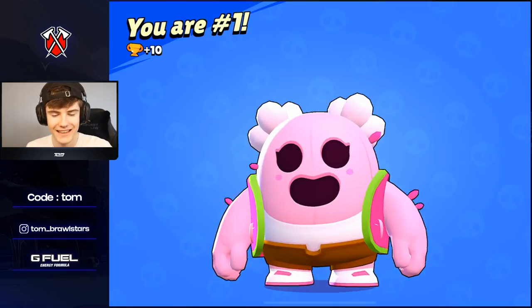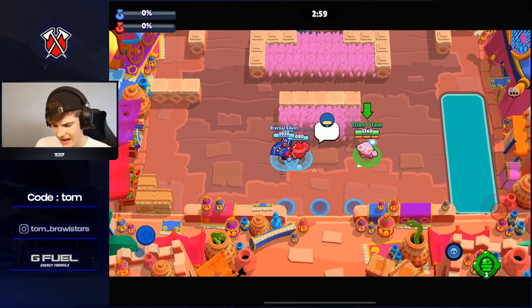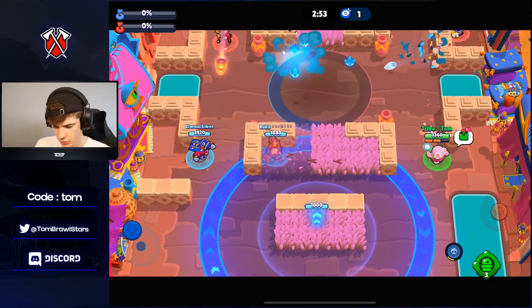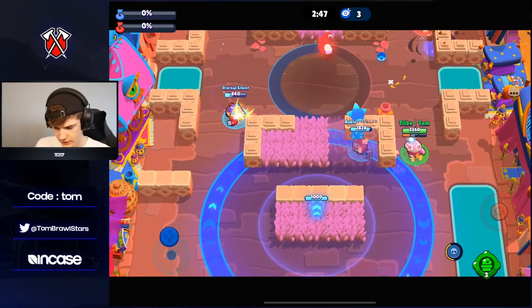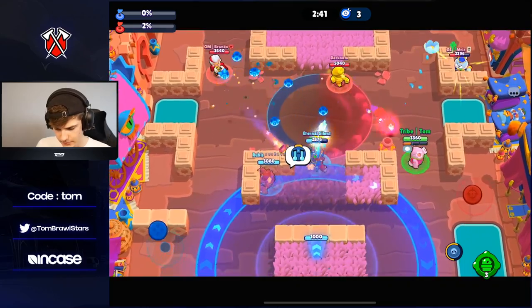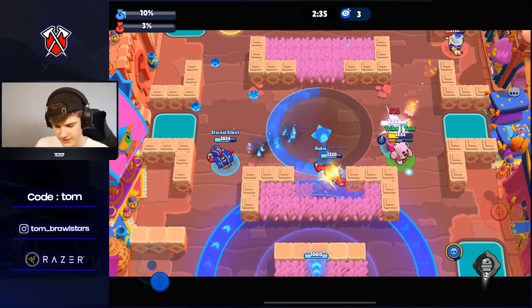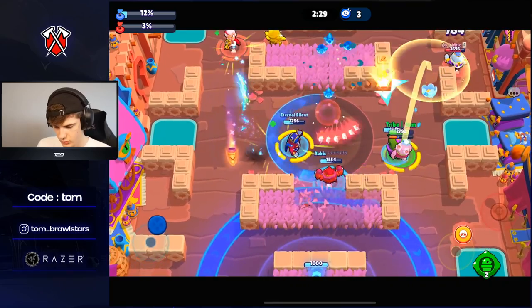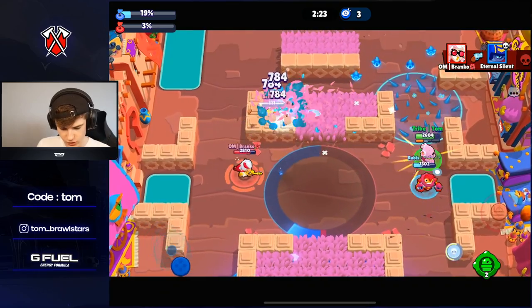Jumping into Power League now, playing on Dueling Beetles. We're going with Curveball — they have a Gene so I can definitely get good value from my gadget. Tick is actually a really good pick, I'm surprised more people don't pick Tick on this map. I'm going to put the gadget down here — it's going to allow us to sit and heal up, and when they destroy it we'll heal up again. Really nice sitting at that cheeky hill position.